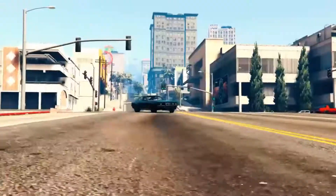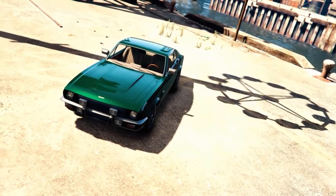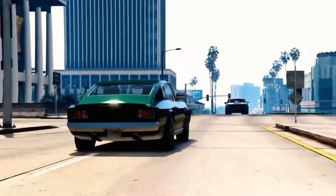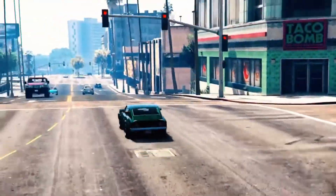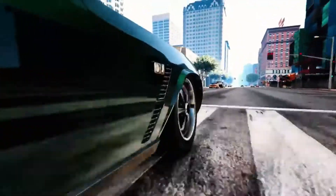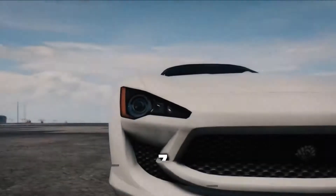The car is available in two versions that share the same name: a standard hard-top version and a convertible version with a soft, retractable roof. Both versions have their primary colors applied to the body and the interior stitching, although the convertible variant features secondary colored seat belts. The Rapid GT can be purchased from Legendary Motorsport for $132,000 and it can be stored in the garage. This vehicle can be customized at Los Santos Customs. Number 7,